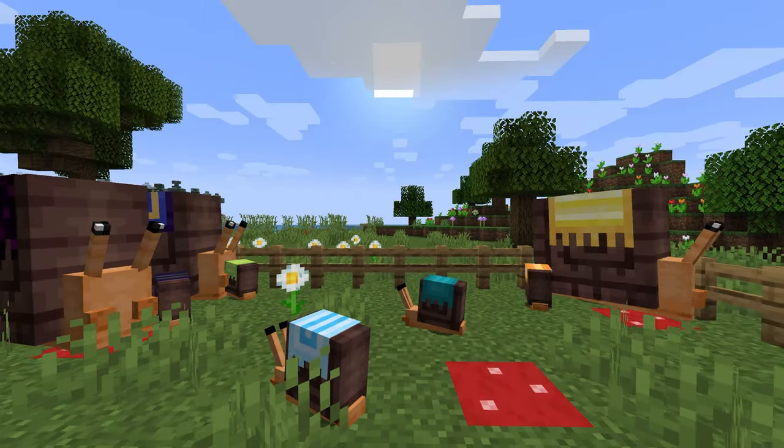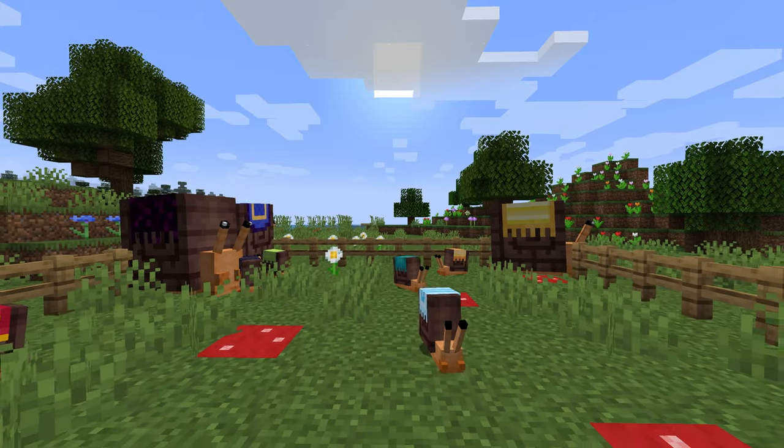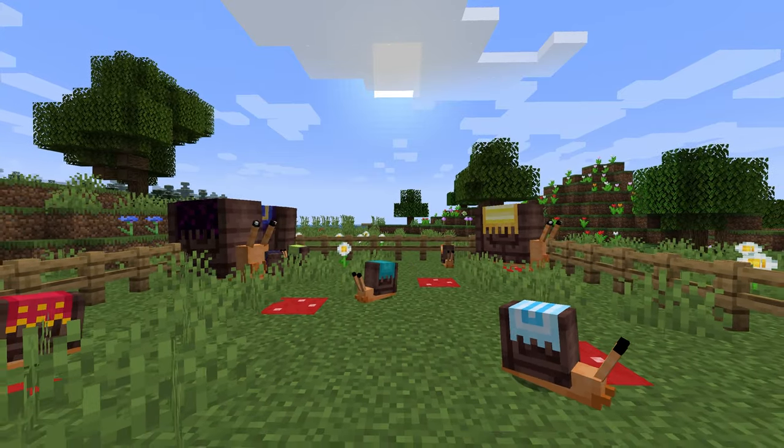But you know, the one mob they missed off their long list of awesome new additions — a creature that you can't believe you've been able to live without in Minecraft up until this point, a creature of unbelievable majesty and mystery. That's right, you guessed it: snails. Introducing the lovely snails mod by Lambda Aurora, which adds some new adorable snails into the game.